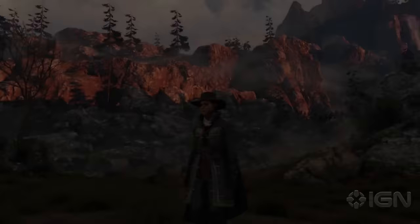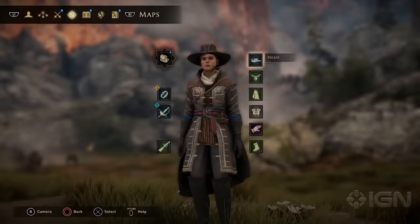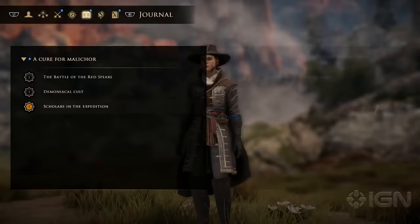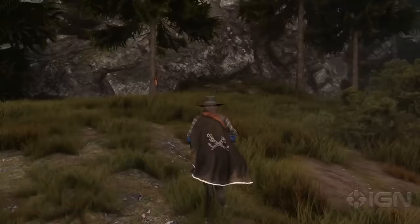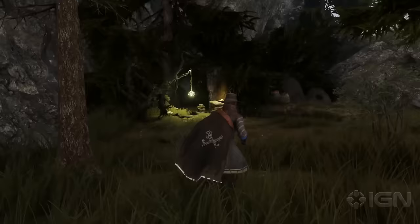You start Greedfall on the Old Continent in the city of Serene, which is ravaged by a terrible disease known as the Malachor. It is rumoured that the only hope for a cure lies on the uncharted island of Tír Fríde, which is where we are right now. The island is inhabited by a magical native people, as well as multiple nations and factions from the Old Continent. Currently we're on a mission from the Bridge Alliance to locate a camp of missing scholars, and before heading there we're checking out a nearby skill altar.